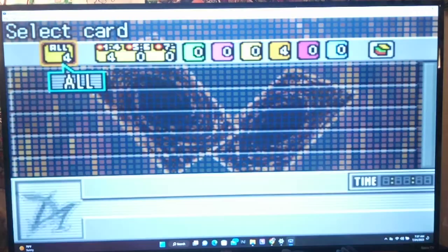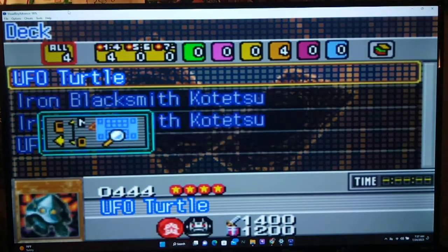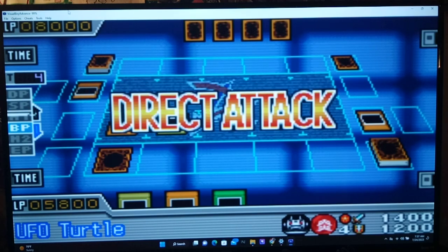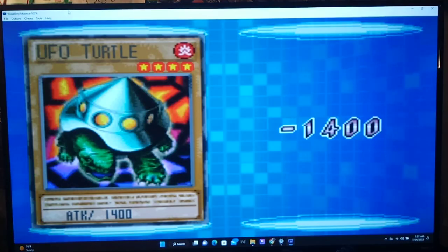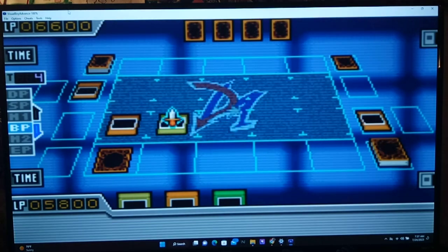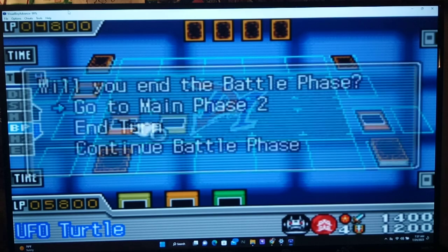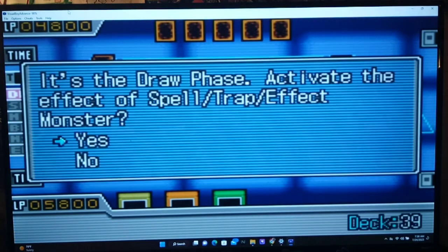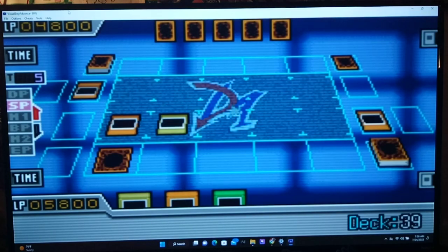I'll use the effect of my Turtle. This monster, when it's destroyed, I can summon another Fire Monster from my deck — I choose another UFO Turtle. X-Head Cannon, Double Cannon Barrel Blast. We're winning the door, we're winning the door. I love this music. Gracious Charity — that's a pretty good spell card, Cy.